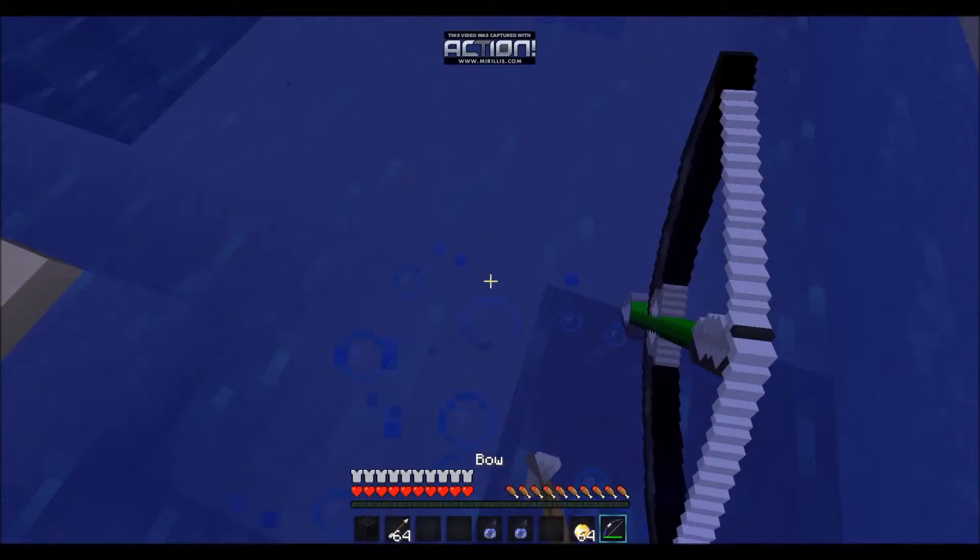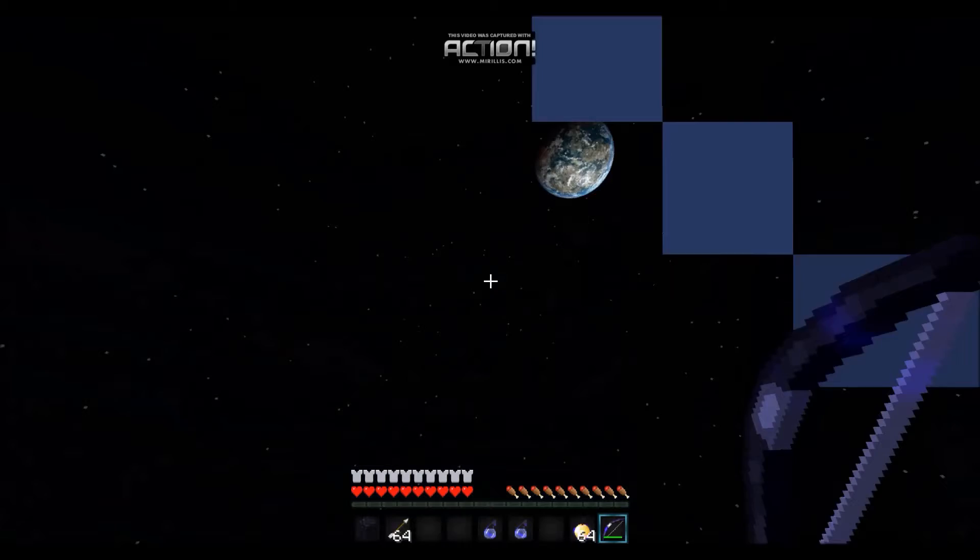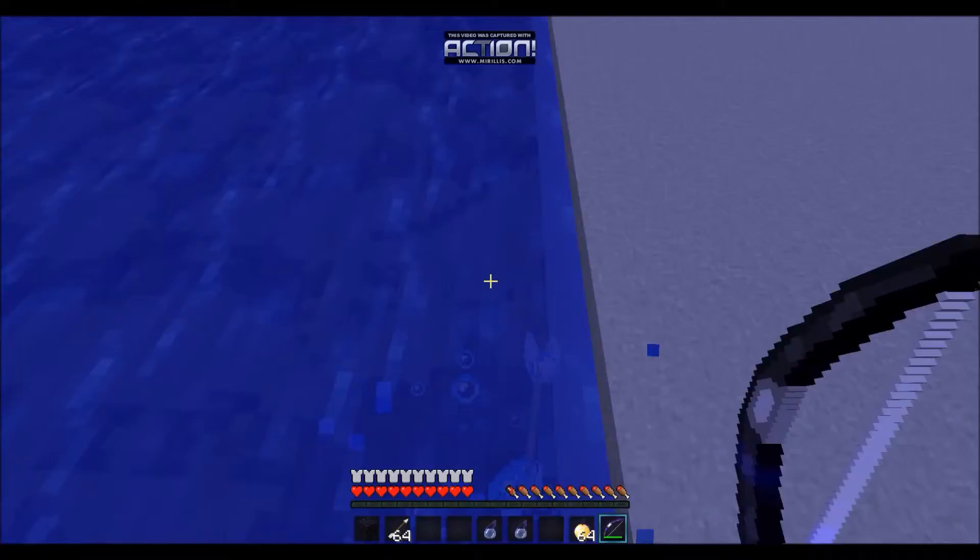I'll show you on water now — you can either shoot down on water. It's good for PvPing, to get away or to go after someone. You can shoot up or down in water, it's up to you. Just keep spamming it, so if you miss then it doesn't matter.